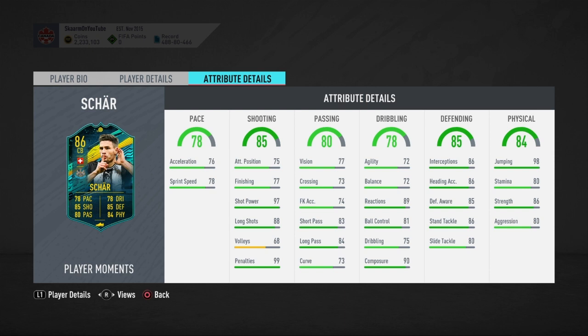The physical stats include 98 jumping, 80 stamina, 86 strength, and 80 aggression. You'd probably want to add something to increase the aggression, or at minimum increase the pace. In my opinion the best chemistry style is an anchor, but you could definitely put a shadow or something like that on this card as well.